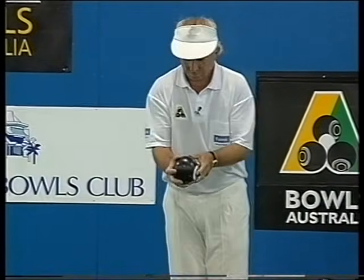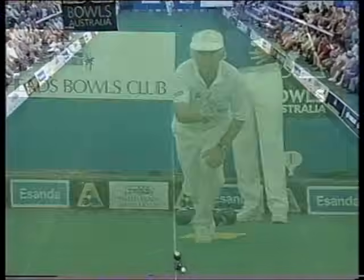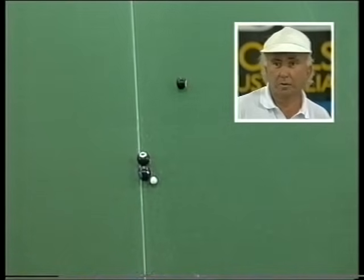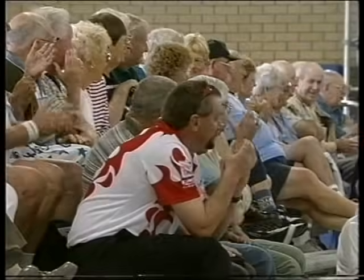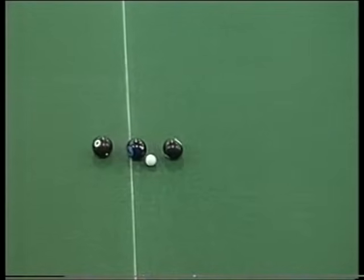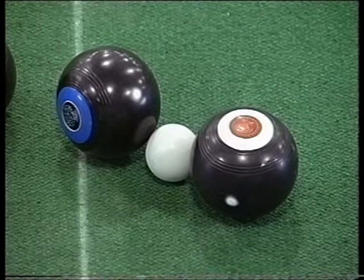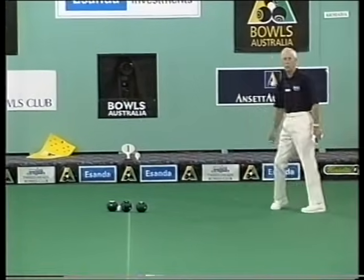Ian Taylor has a theory when he's behind: if in doubt, ditch to ditch — meaning longest end possible. He might maybe change that philosophy playing somebody like Steve Glasson. Taylor looking for the jack. He's going to get something. Those two bowls jam the jack between them — Ian's bowl is Jack High, both in contact. Ron Orchard confirms: Ian's bowl jack high and full bowl short for the other. It's good for Ian Taylor. It doesn't matter whether he drops one or four on this end — he needs to win the end.